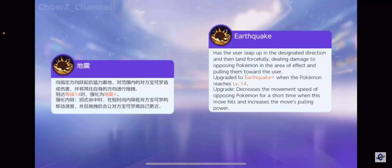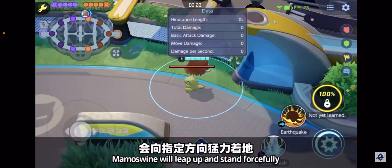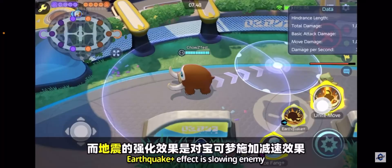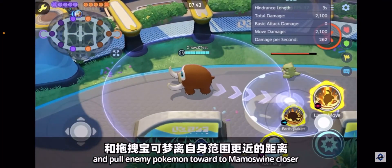The other move at level 8 is Earthquake — has the user leap in the designated direction and land forcefully, dealing damage to opposing Pokemon in the area of effect and pulling them towards the user. That pull is going to be nice. Upgrades at level 14, decreasing movement speed of opposing Pokemon for a short time and increasing the move's pulling power. It also stomps forcefully over walls. You've got that yoink ability — Earthquake Plus slows the enemy and pulls them closer.